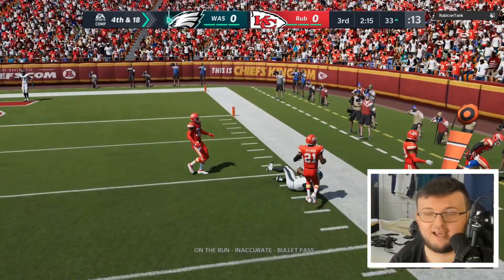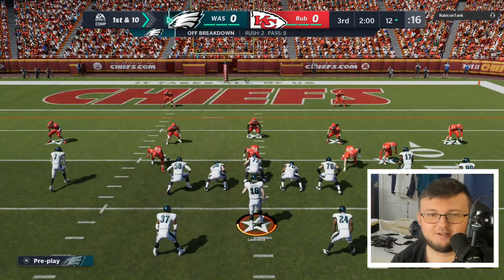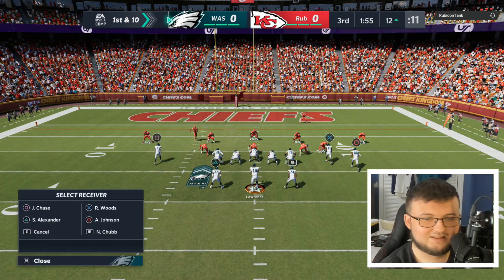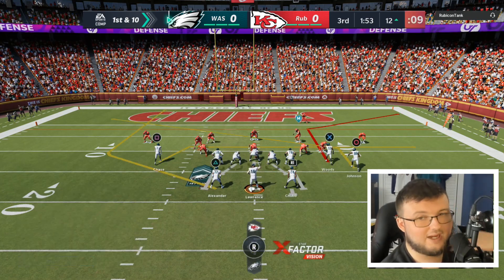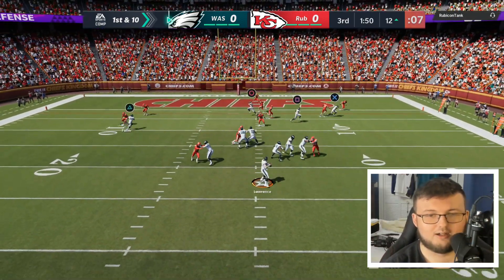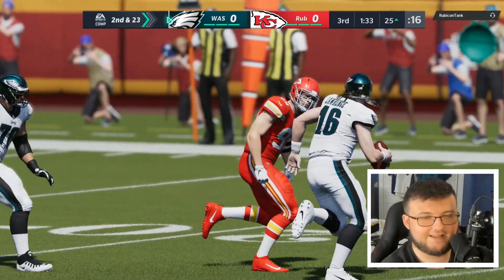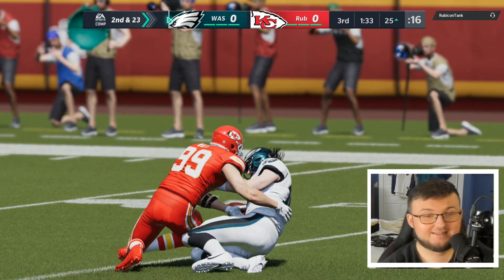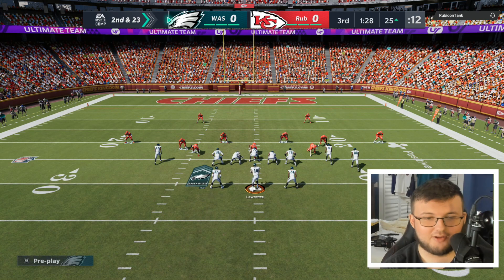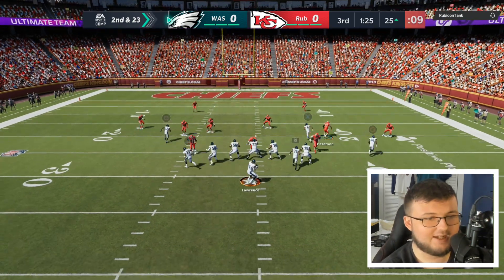We're gonna take advantage of this guy a little here. I'm trying to get the ball to Robert Woods but, I'll be honest, it's not gonna be easy — tight ends really do suck in Madden. It's really not easy to force them the football. Keep in mind he has 95 speed. I'm gonna hope he can get open here.